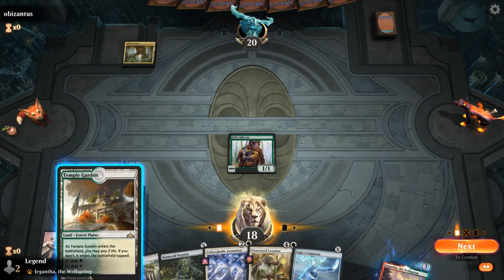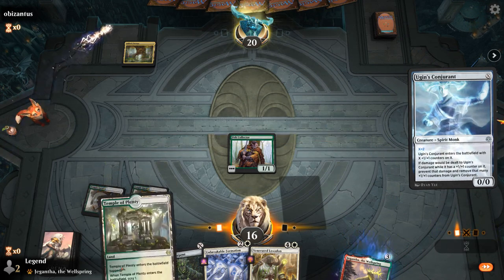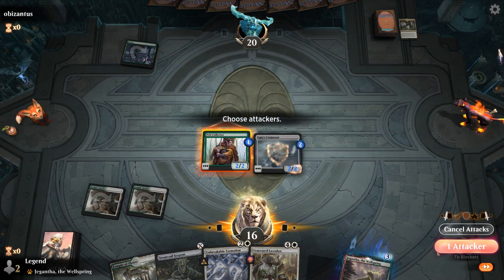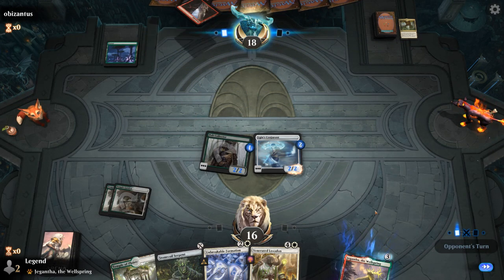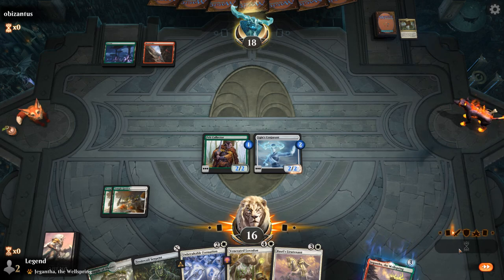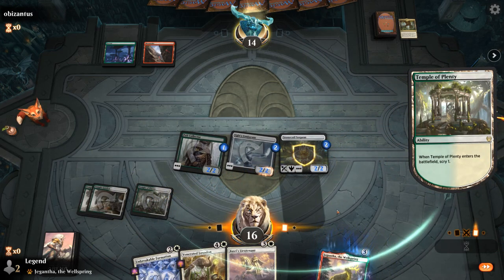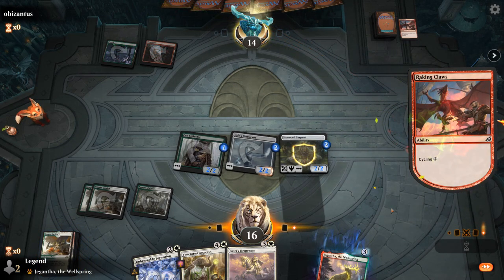Ugin's Conjurant — I don't mind Conjurant on two. Could have also played two one-drops and then next turn Convoke the Loxodon, but if they remove one of my creatures that line is going to be much less exciting. Let's attack for four and then play the Serpent.